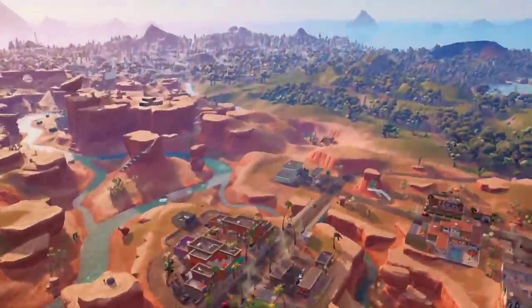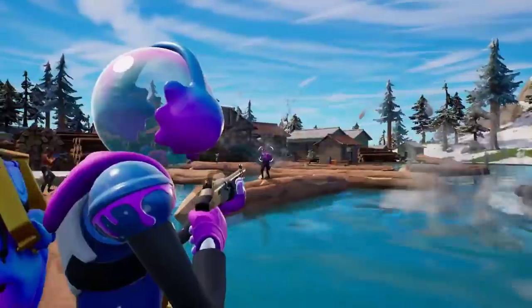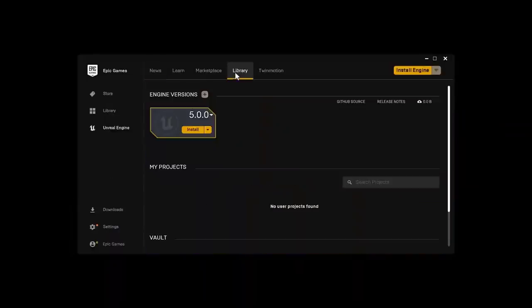Today we're launching Unreal Engine 5.0 to all developers. It's been battle-tested in Fortnite Chapter 3, launched last December. So download it today and get started.